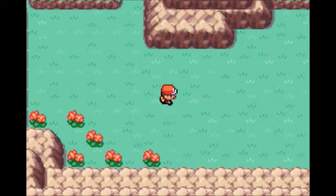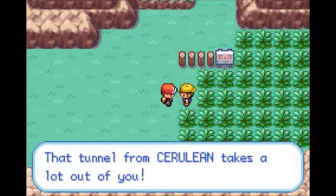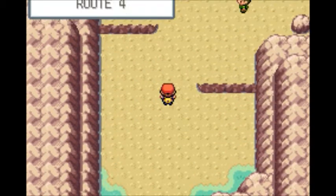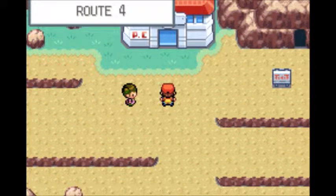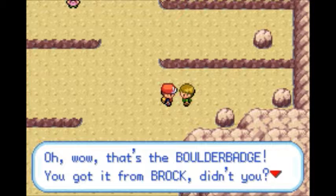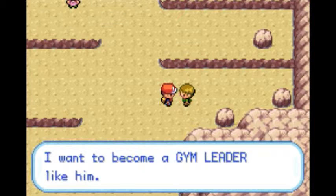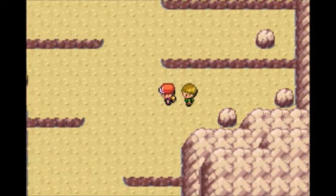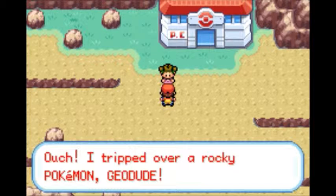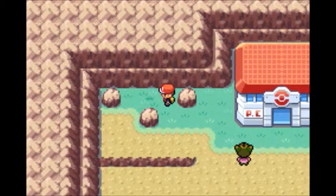We zip right past a girl trainer. The next NPC won't fight us — he's resting because the tunnel from Cerulean takes a lot out of you. We'll see that for ourselves soon enough. Another NPC admires our Boulder Badge and says Brock is cool — people like and respect him, and they want to become a gym leader like him. We trip over a Geodude — a cool Pokemon. And here we find a Persimberry.